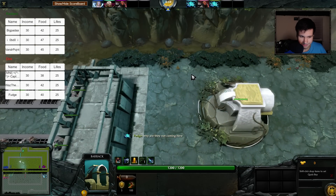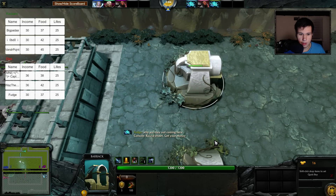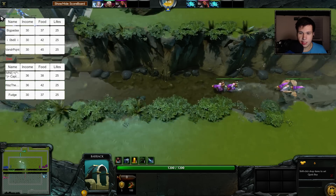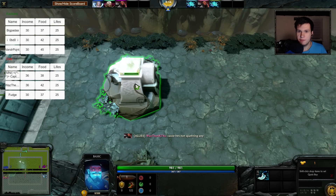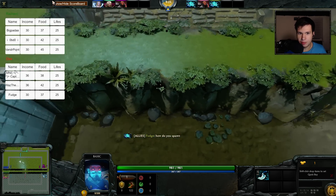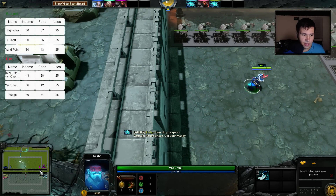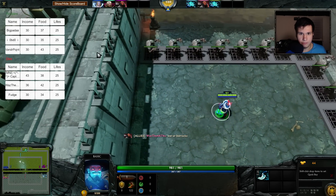It's very similar to Tower Line Wars or Hero Line Wars. You just go ahead and send a lot of units and hope that the enemy can't handle them. Now as I already mentioned, the not being able to see the icons is something only I have experienced. If you know how to fix it, please let me know in the comments. Up at the top left we have income, food, and lives. Food is generally used for building towers.